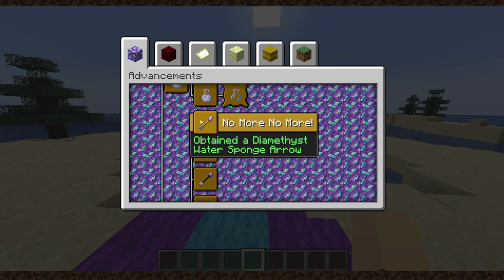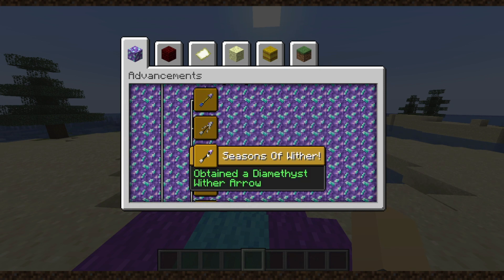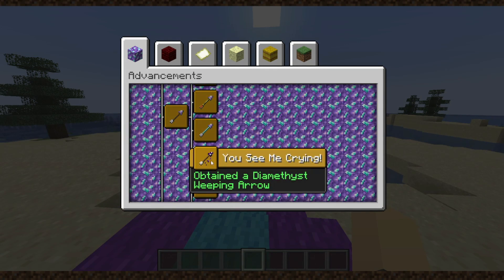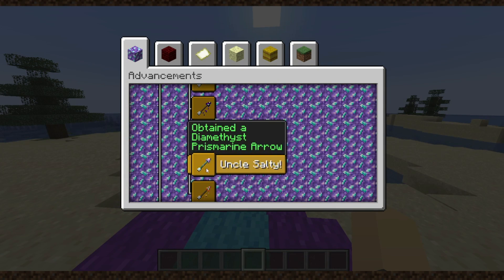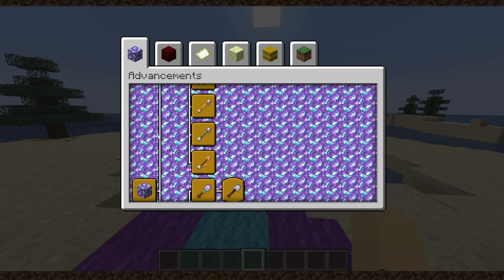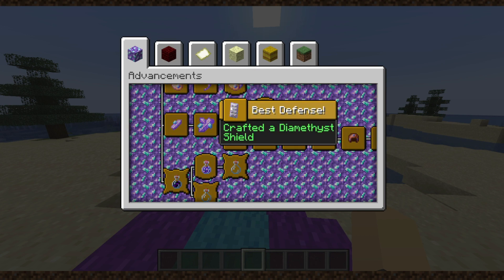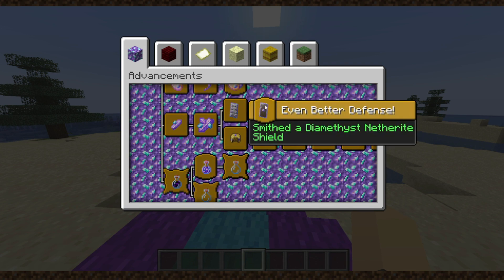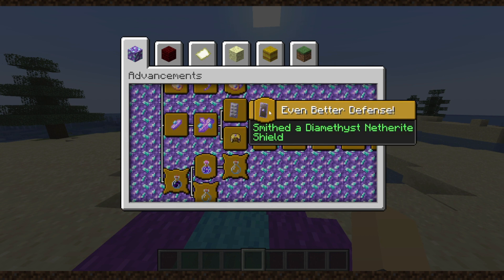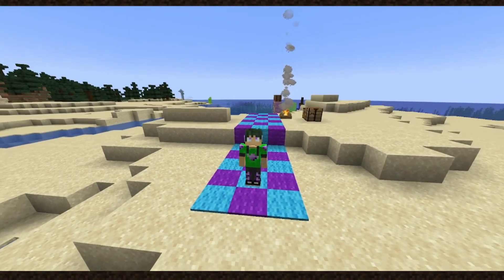Those are each divided between the Diamethyst Water Sponge, Web, Wither, Water, Lava Sponge, Weeping, Glow, Prismarine, and Lava Arrows respectively. The last advancements we got were Best Defense for crafting a Diamethyst Shield, and Even Better Defense for smithing a Diamethyst Netherite Shield.